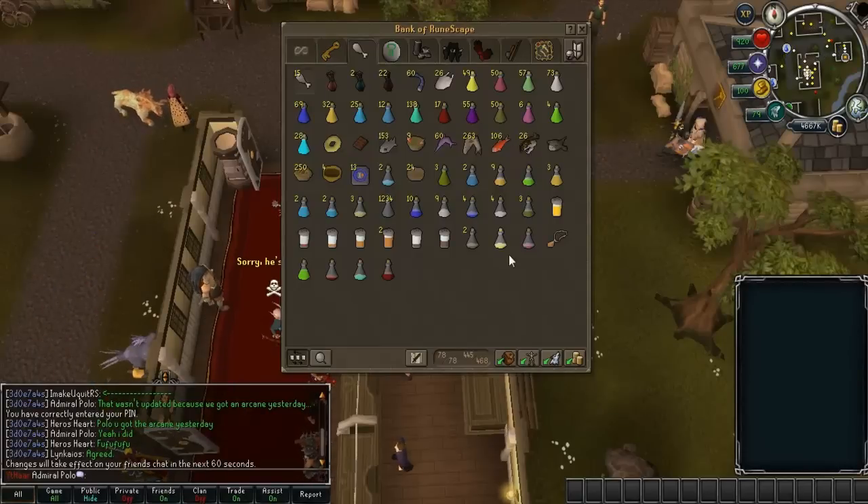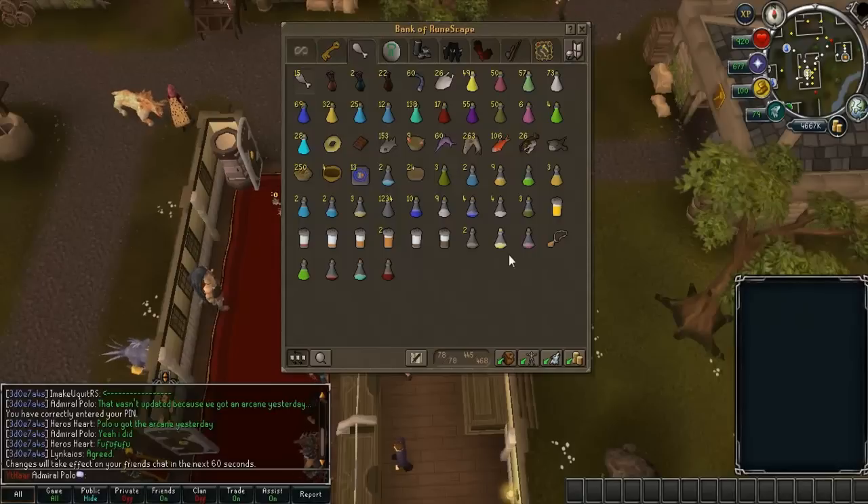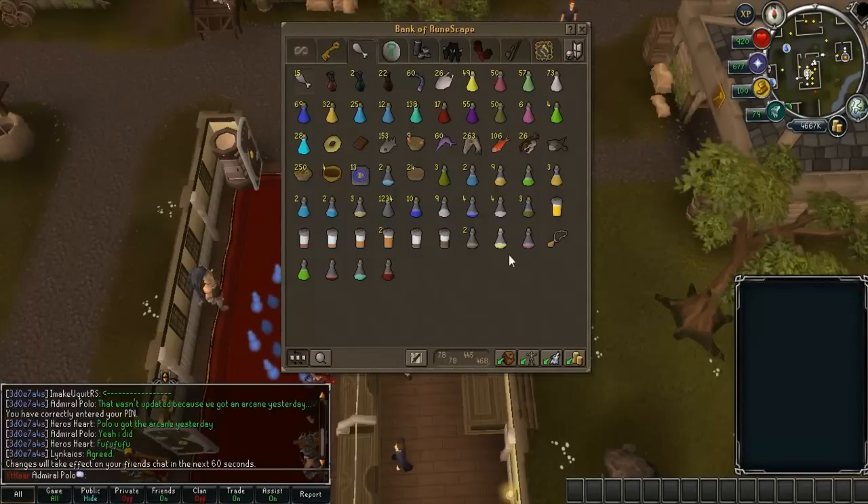My foods tab — I'm running pretty low on stuff like rocktails and monkfish, but I'll be buying more right after bonus XP weekend. A tip: if you want to buy already-made pots and food, buy it right after bonus XP weekend because everything is really cheap — everyone is trying to sell their supplies from what they made during bonus XP weekend.